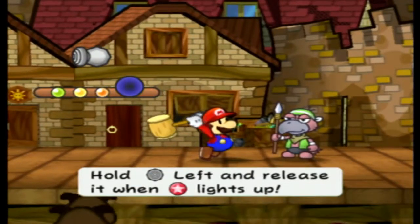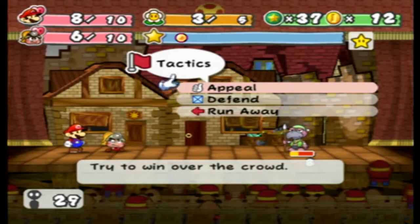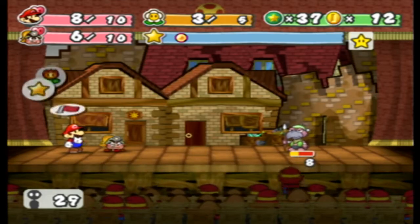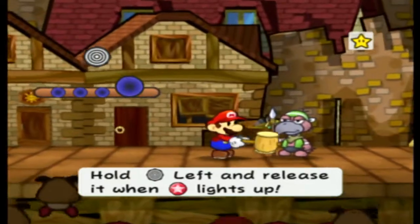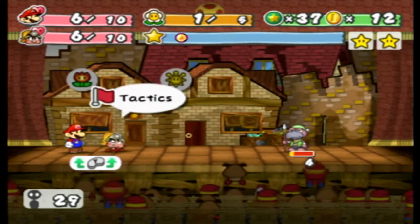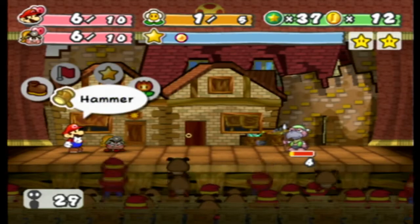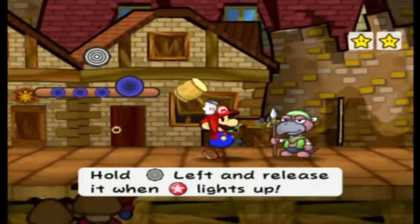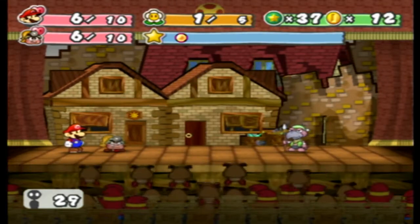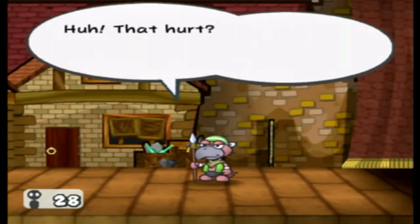Power Smash — you hit the button right after you hit the ground. As you can see, Mario does flips. Most of the Smash attacks have that kind of timing where Mario will do flips. The higher ranks of Power Smash, he will do more flips. This is actually going much better than I thought it would. I'm going to use normal hammer attacks now. I missed the stylish timing — as you can see, you can miss that.